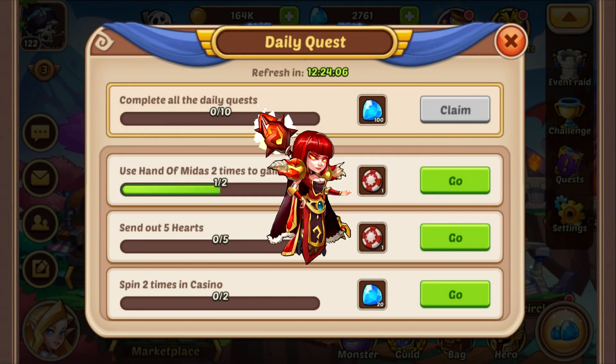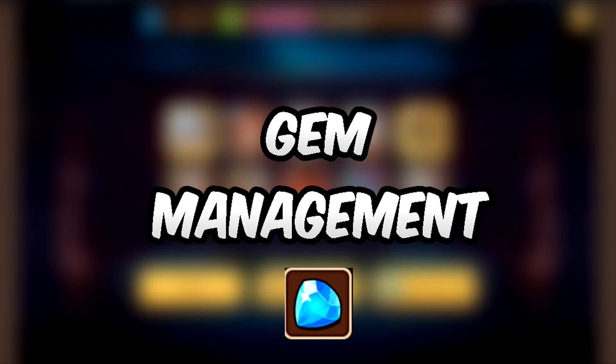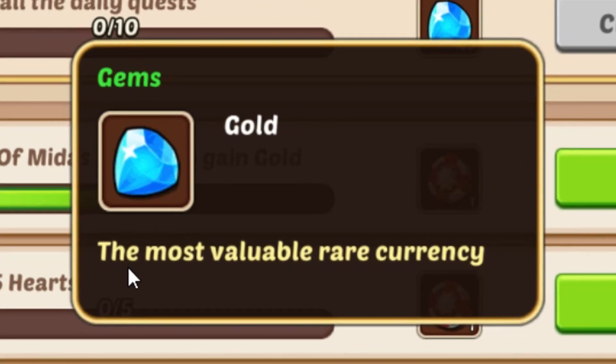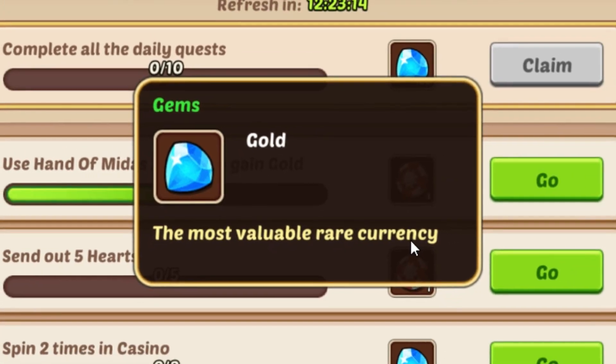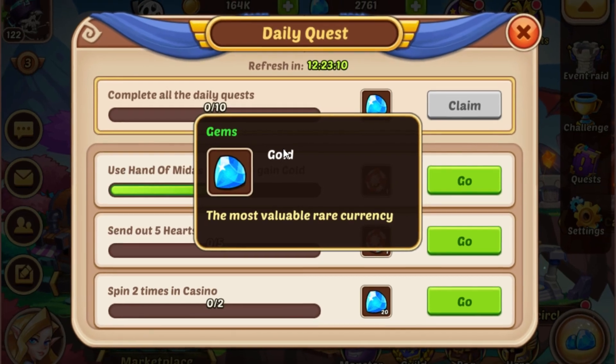Hey boys, this is Tori and today we're going to talk about gem management. So first of all, what gems are — it's pretty easy. Gems are the most valuable rare currency in the game. They're like this plate right here, and even though it says gold, they are gems.